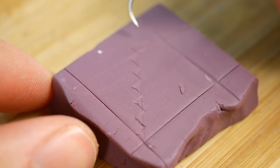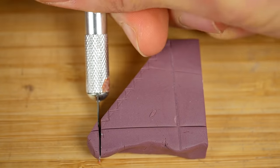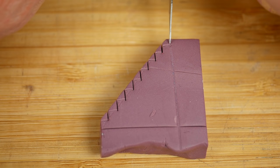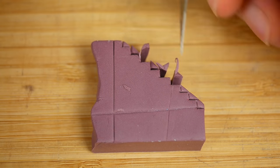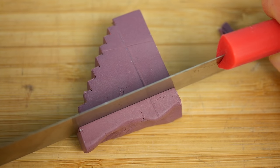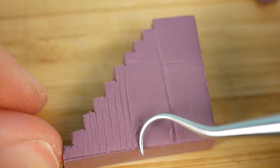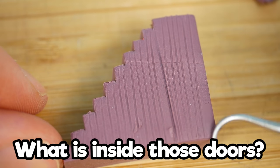Meanwhile, we are creating the stairs that lead us to the first floor, and in those stairs there is some kind of room. There are doors on the right side of these stairs and I don't have any idea where they lead, because the doors are closed. Maybe there is some kind of closet or something over there. If you know how to open this and what is inside, let me know in the comments.